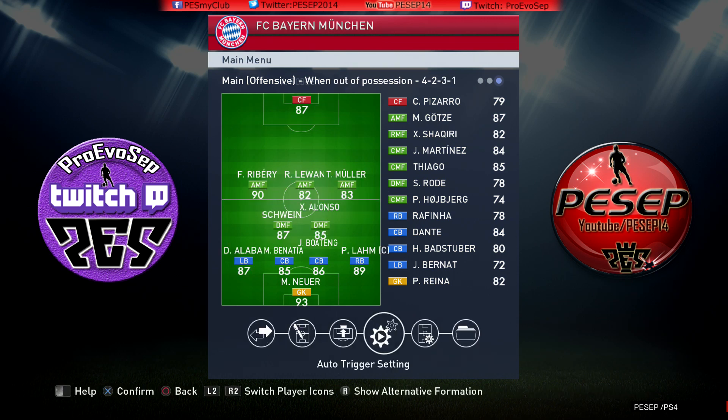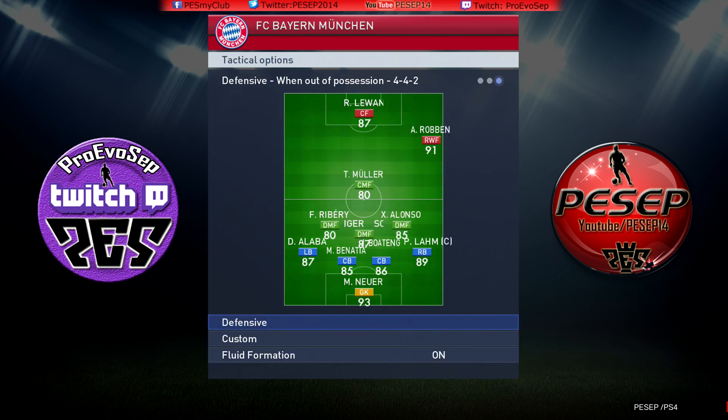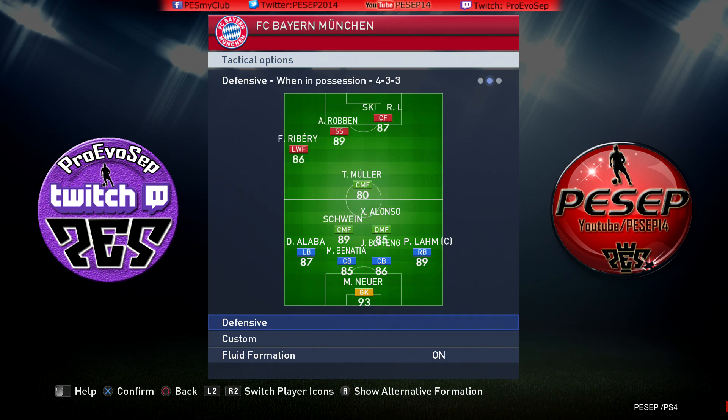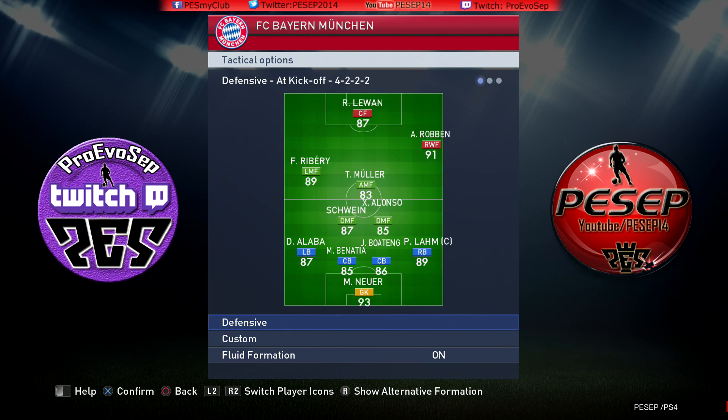If you are winning 2-0 at minute 60, you can flick your D-pad during the game and switch to your defensive tactic. Custom your defensive tactic as you can see here — this is our defensive tactic. If you are winning by 2 goals at minute 60, flick your D-pad and switch to defensive tactics. With the defensive one at kickoff, Robben is a winger — we counter with Robben. When we are in position, this is what it looks like: defensive by formation, not tactically. So if your opponent marks Robben, they'll be messed up because Robben is on the left, in the middle, and up top.